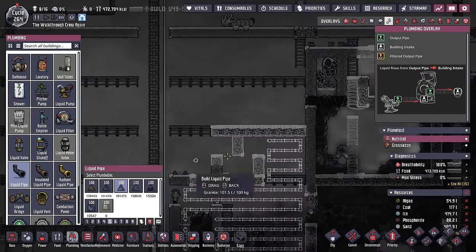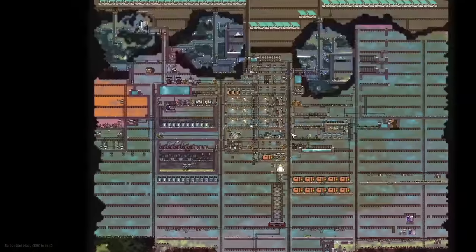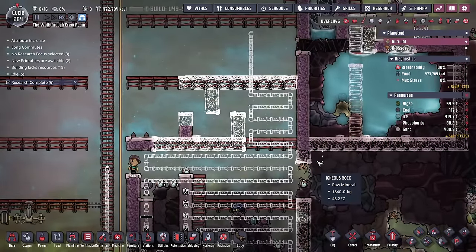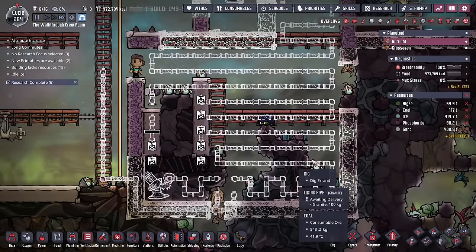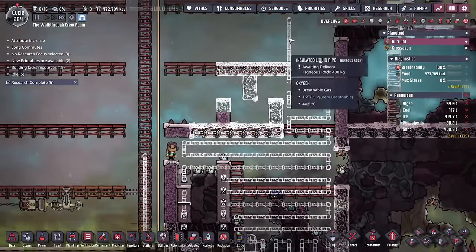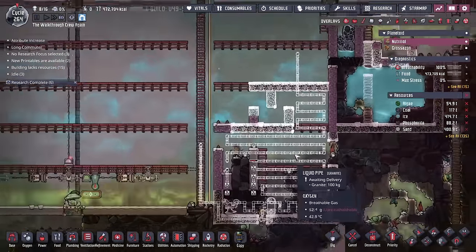This looks like a mess, but here's how it's going to work: I'm going to use one water type per cool steam vent. The left one is going to be hooked up to the brine, and the right one is going to be hooked up to the polluted water from the cool slush geyser. I'll have it send its contents in here, snake around to cool this room down, and then when it gets down to the bottom, we'll use liquid shutoffs like we've used before. If the water is warm enough on the line coming in from the cold water, we'll let it through. If it's cold enough from the water that started out hot, we'll let it through and send it back.